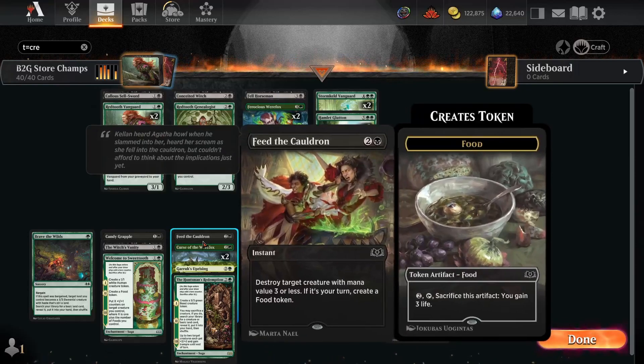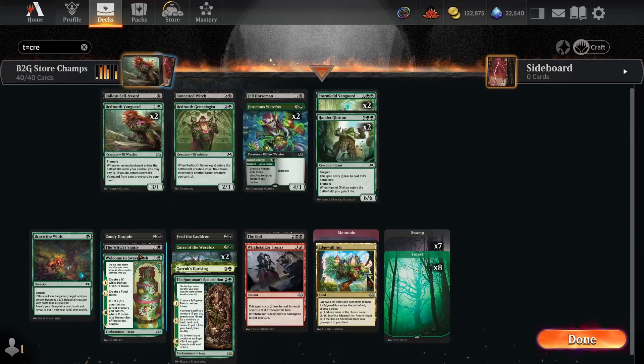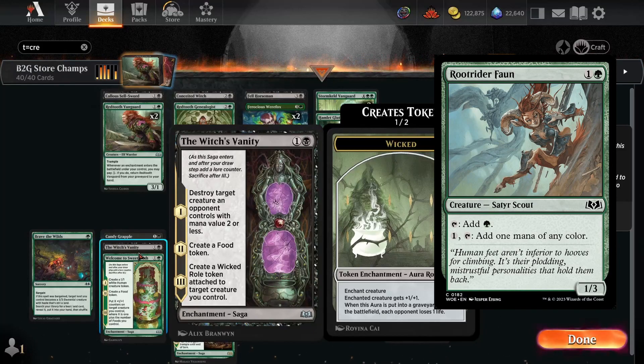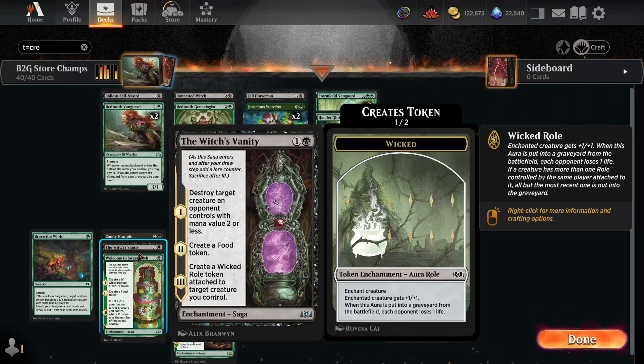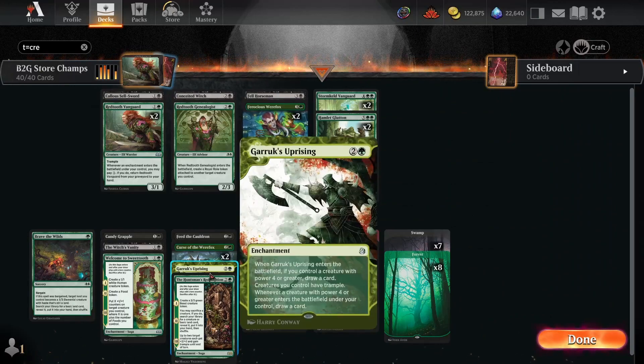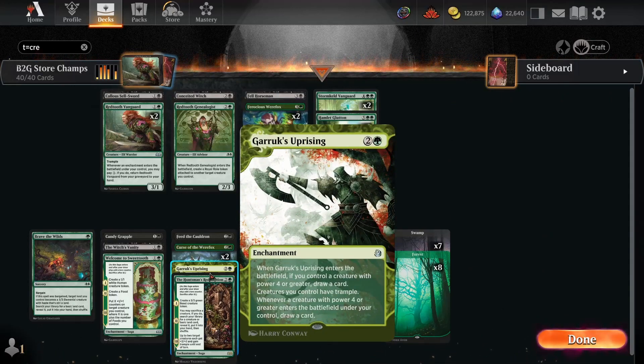Along with The End, we have Feed the Cauldron, Candy Grapple, and Witch's Vanity. A lot of people were playing cast creatures and this caught quite a bit — it caught the fawn that gave you green mana and filtered mana to another color. It hit Monstrosity once, and it hit that rare white-red minotaur that deals three damage to any target. This deck revolves around one very interesting card: Garrick's Uprising.